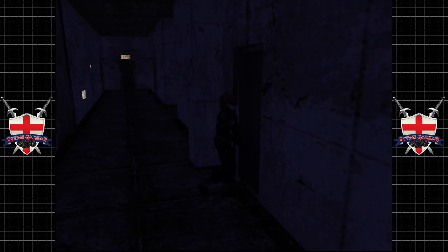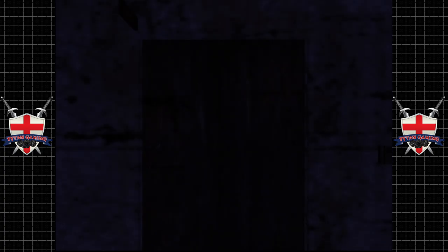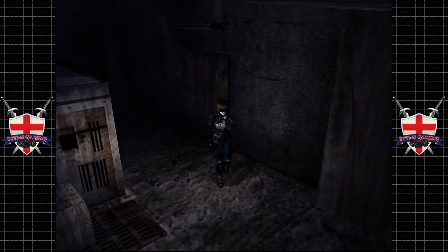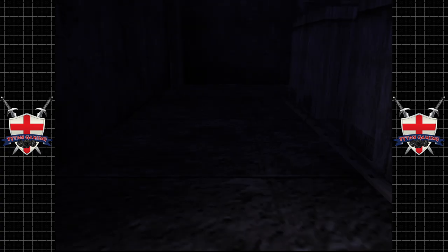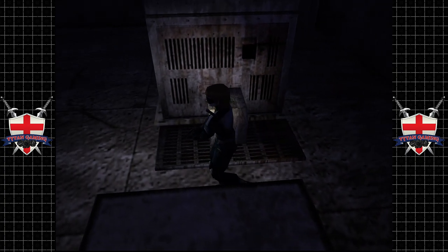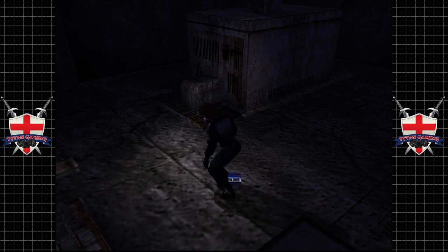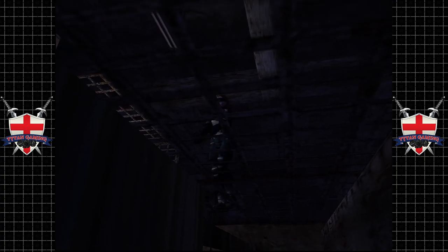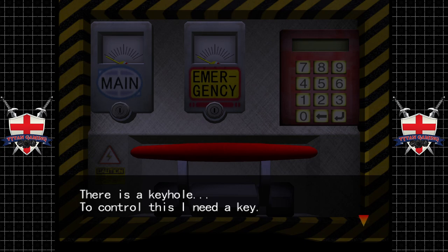Is that gribbly motherf***er where we have to go? That would be logical. Some of these doors open. Oh, it's a power room! Shot velocity — what's that? Shotgun slugs maybe, or just a terrible translation? The camera angles are exactly the same here. There's a keyhole control — needs a key of course. Of course it needs a key.